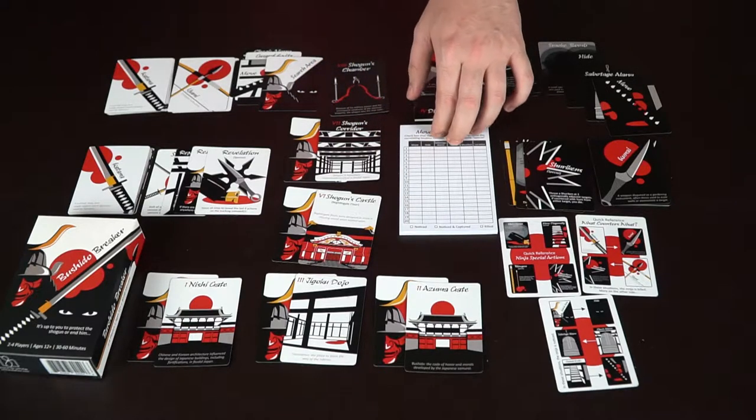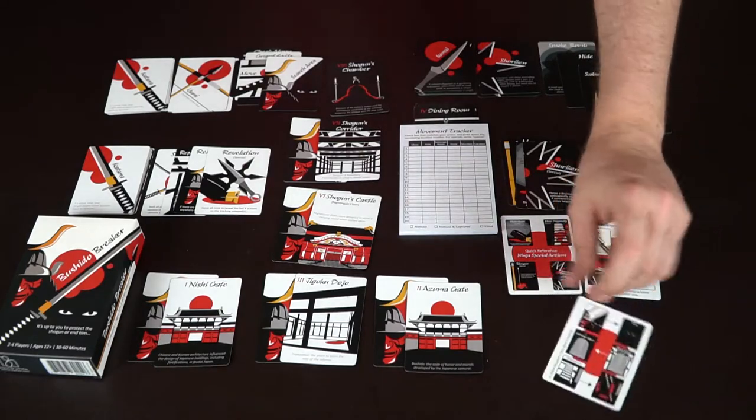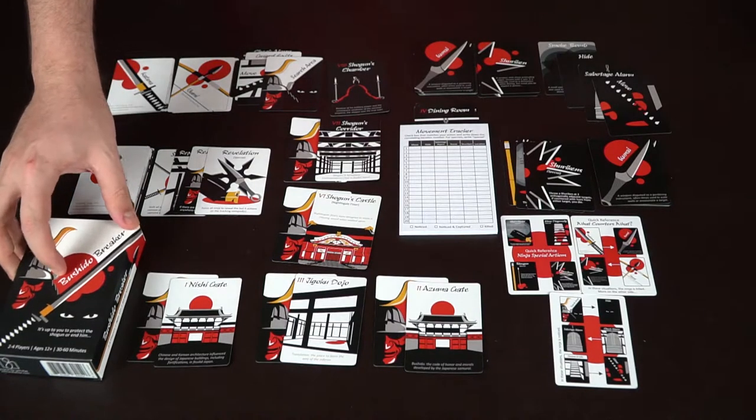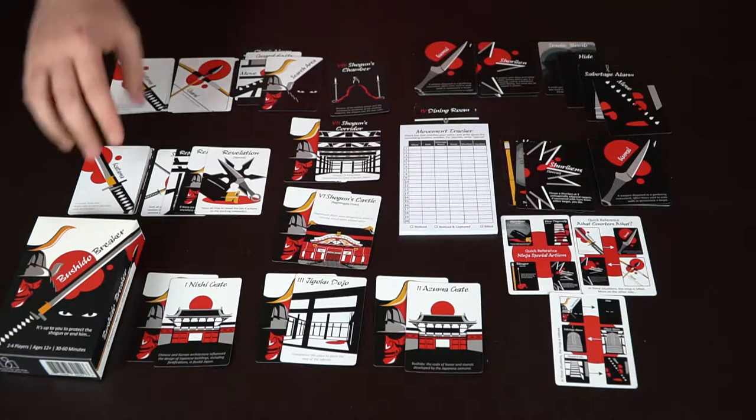You also have three nice reference cards, front and back, that explain what blocks what — fairly simple. And then you're going to get the box and the rulebook.